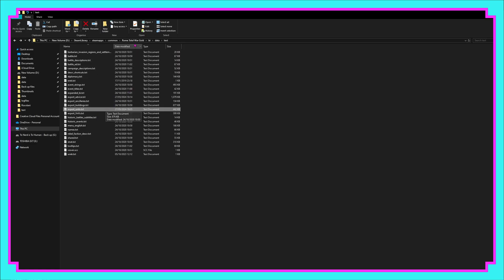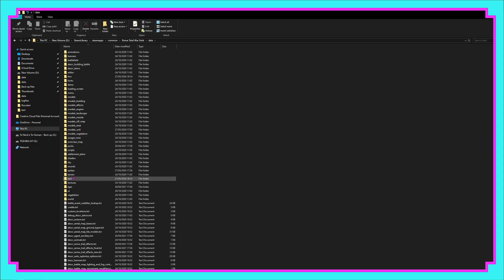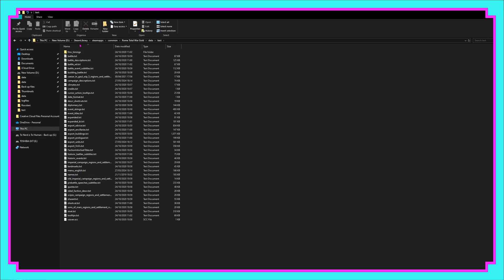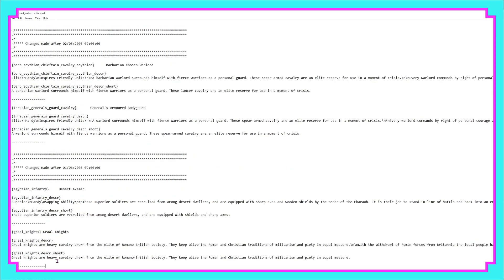From here we head back into Rome Total War, into data, then back into text, and find the same equivalent file — export underscore units. Once inside the file I normally scroll down to the bottom to add any new units. Here we are — Grail Knights — and we have our description. From here we can simply save the file and we're ready to load up the game.